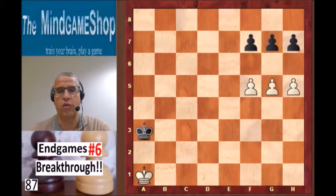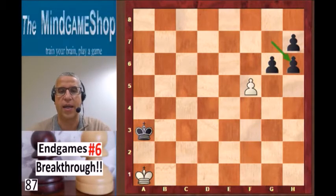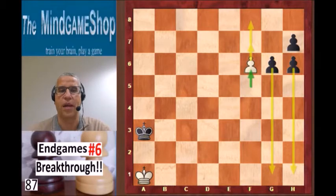So again from the start: g6 is the only move. You have to take, and then h6. You have to take, and then f6. And you win the game. The pawn breakthrough.